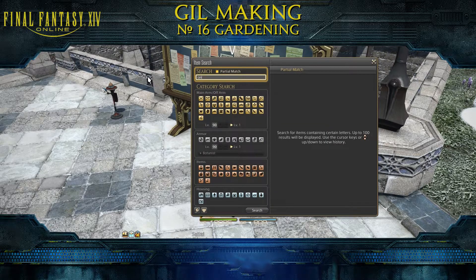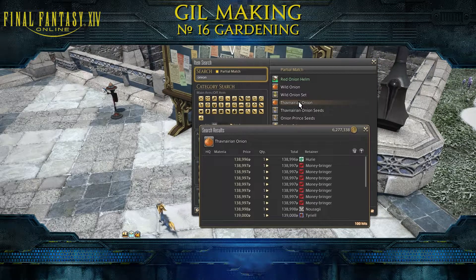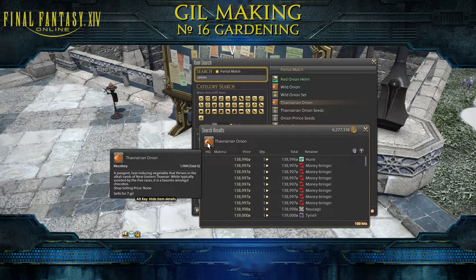But there are also some items like the Tefnerian onion which sells for 138,000 gill, and that is an item that you can use to level your chocobo. So check which item you want to craft and start farming for gill.